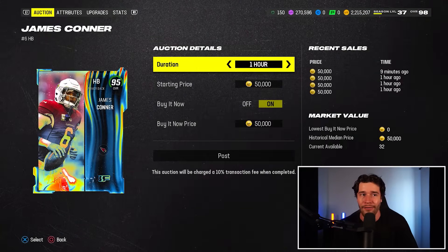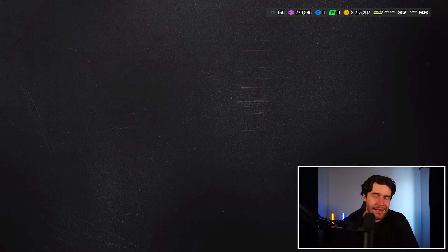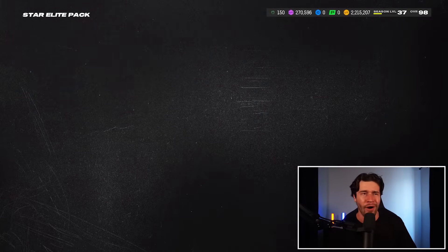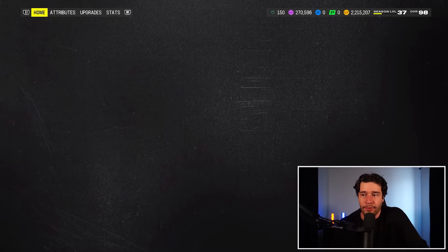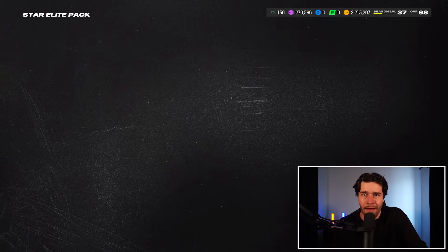James Conner right here I will sell off — that's 50k for free. We get a 94 which is going to be about 33k for free. Either way, that's almost 90k for free. I love to see it.